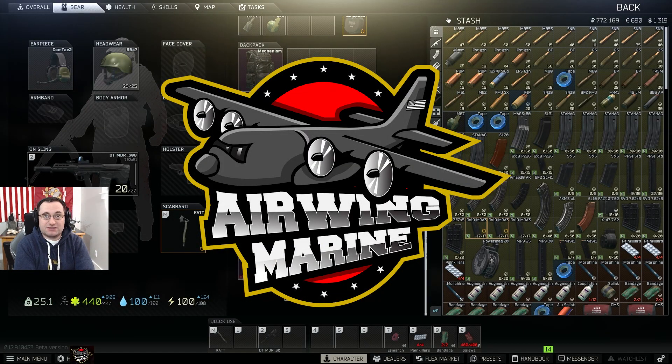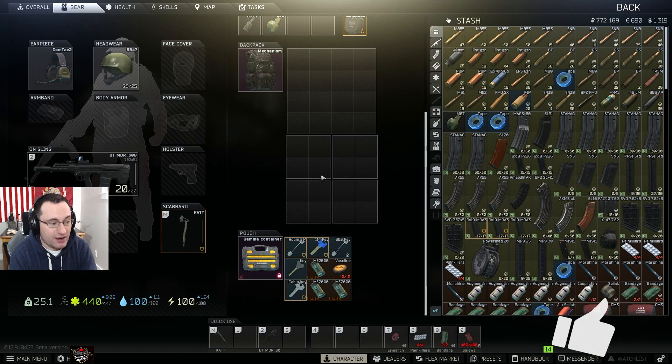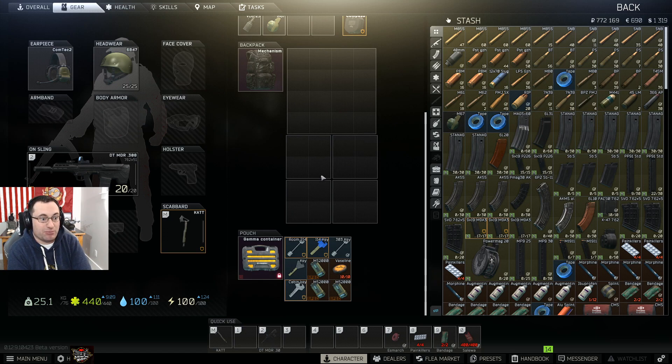Hey guys, welcome back to the channel. On my next Escape from Tarkov video, I'm going to do some economy guides pretty frequently, which means they're going to be a little more short-form, a little faster, fewer graphics — because this stuff changes quick and I just want to get the information to you guys. We're going to talk about things to keep, things to sell, that are worth a bunch of money right now, especially if this is your first wipe.